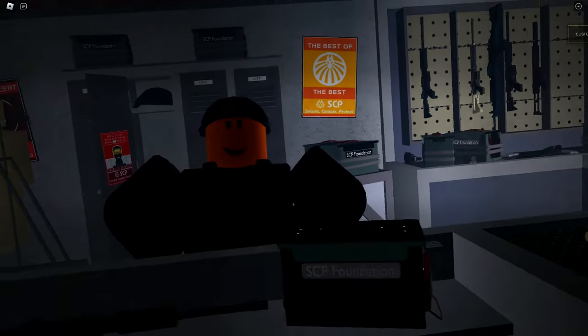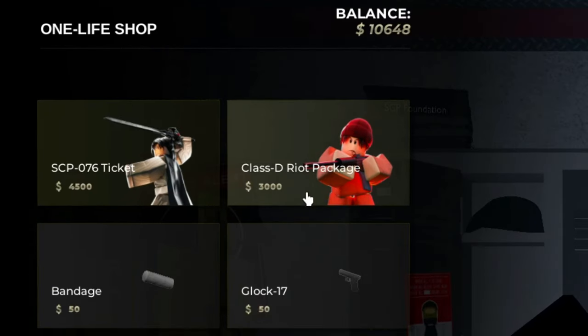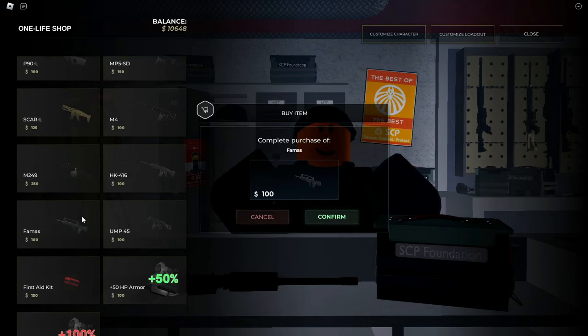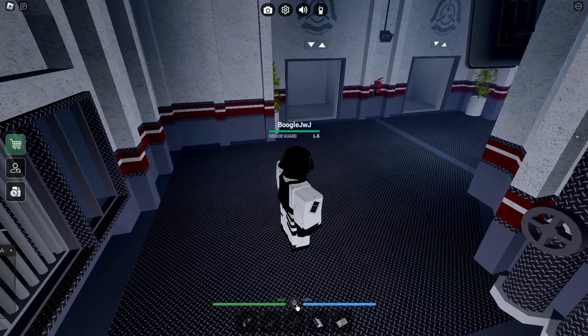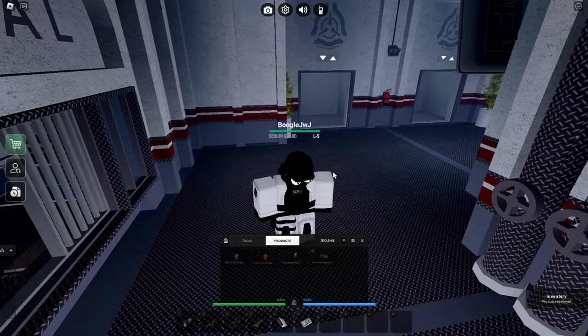If you click on this one button, there's also a life shop. You can now buy Class D rides on an SCP-076 event with just your in-game money — though the devs might change that in the future. You can also buy one-life weapons that aren't from your team, such as this FAMAS. To equip them, go to your backpack icon, go to products, and click it — and now you have your item.